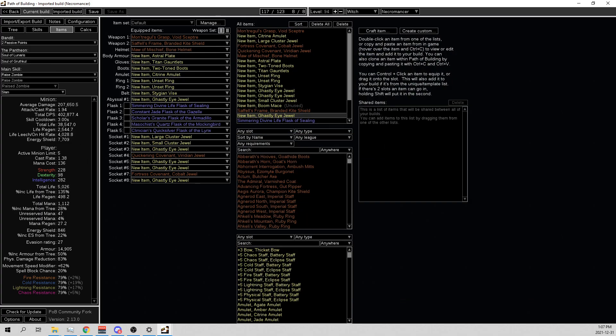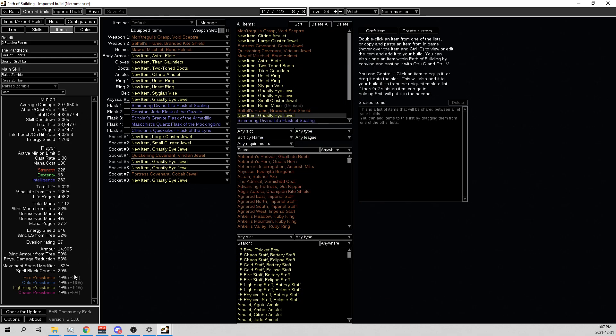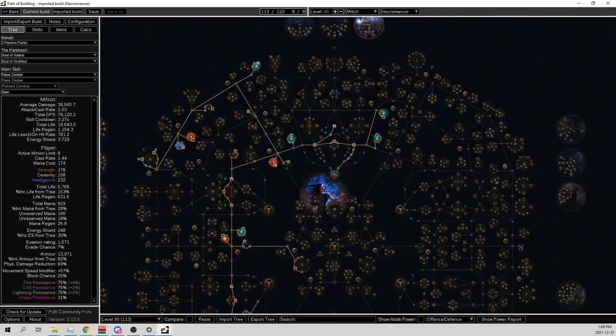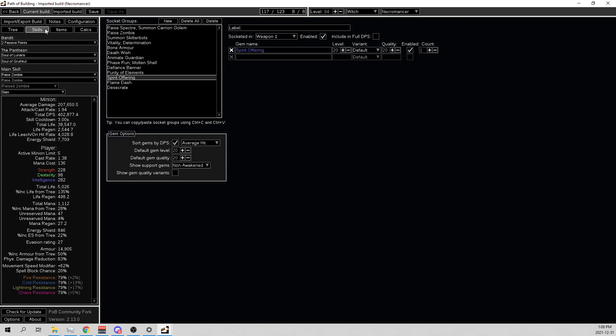I'll show you guys all the scaling here. I just wanted to give you a quick look: 2 million DPS with Monogruel's Grasp, 79 resists, pretty decent build, no flasks on. I'm really excited to show you guys. So I have our normal League Starter and our normal filter, and in addition I've done the extra endgame build for us this season, for this event.